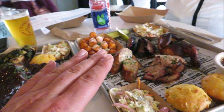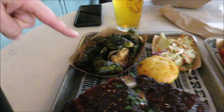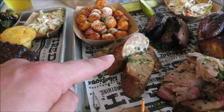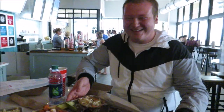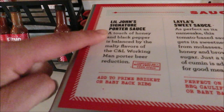The food has arrived and this is a lot — holy moly. We got crispy Brussels sprouts, coleslaw, jalapeño cheddar cornbread, a full rack of ribs, another side of coleslaw, two more cornbreads, jalapeño baked beans, pork shoulder, cheese sausage, beef brisket, chicken, sweet potato tots, two pickles, and another side of coleslaw. They also have a sauce bar with Little John Signature Porter Sauce, Layla Sweet Sauce, Thomas Southern Gold, and Barbecue Ranch.